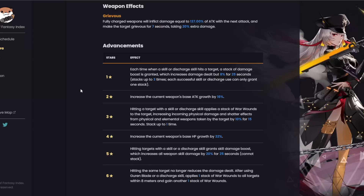Two-star: increases the current weapon's base attack growth by 16% — standard for a DPS. Three-star: hitting a target with a skill or discharge skill applies a stack of War Wounds to the target, increasing incoming physical damage and shatter effects from physical and elemental weapons taken by the target by 10 for 15 seconds, stacking up to one time. The increased damage is only physical, but the shatter increase applies to physical and elemental weapons — so any weapon can give increased shatter.